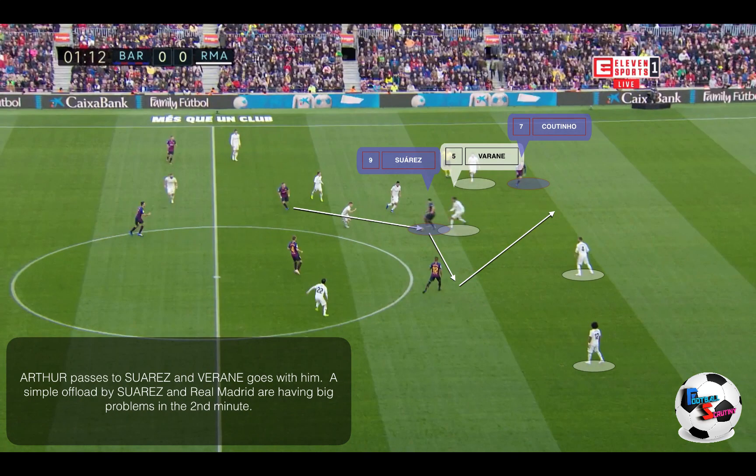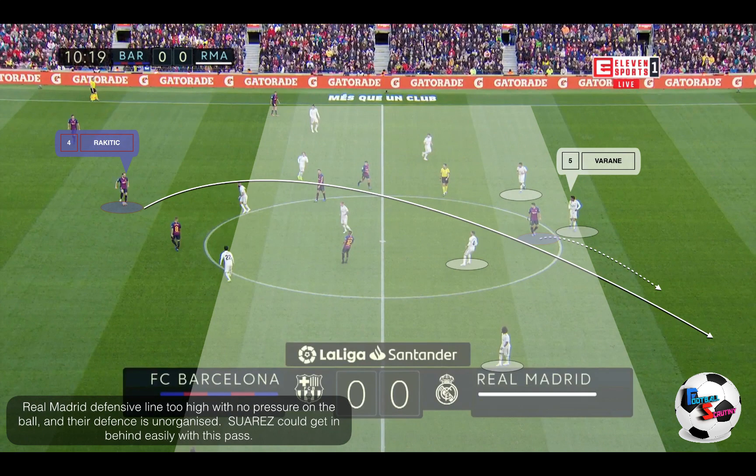Arthur plays the ball into Suarez's feet. On this occasion the ball just goes past Suarez and he's unable to control it. But if Suarez had been able to lay it off to Rafinha's feet, look at Coutinho's position — all it needs is a quick first-time ball through from Rafinha into Coutinho's space, and that's probably 1-0 within the first two minutes of the game.